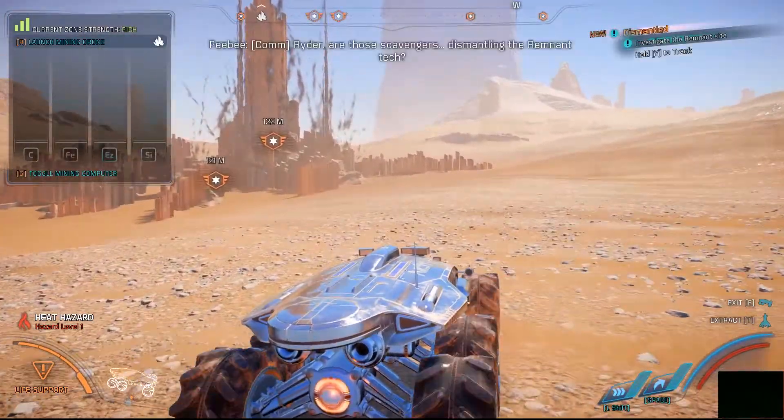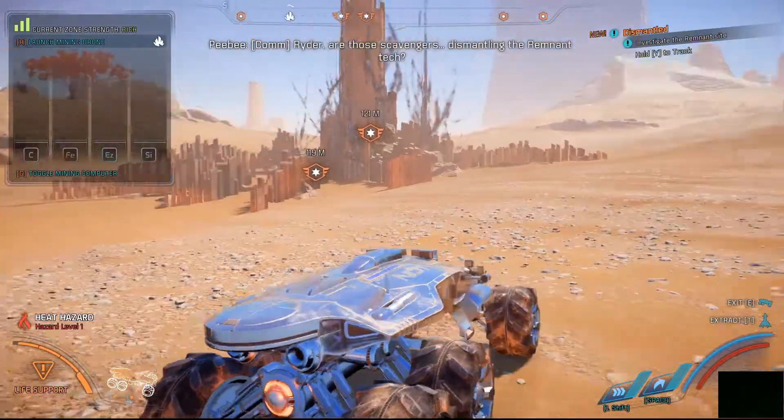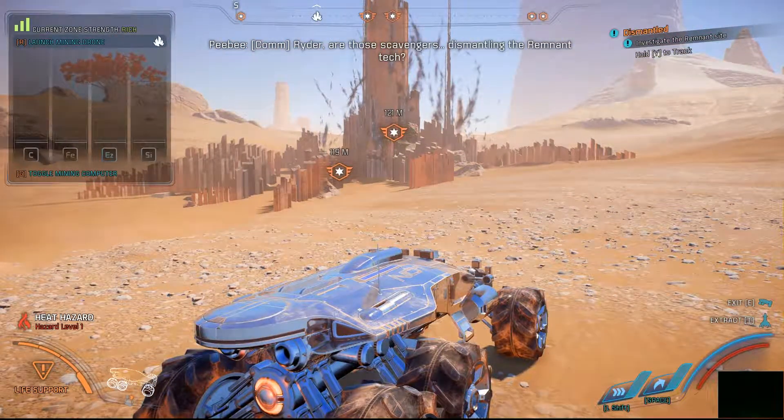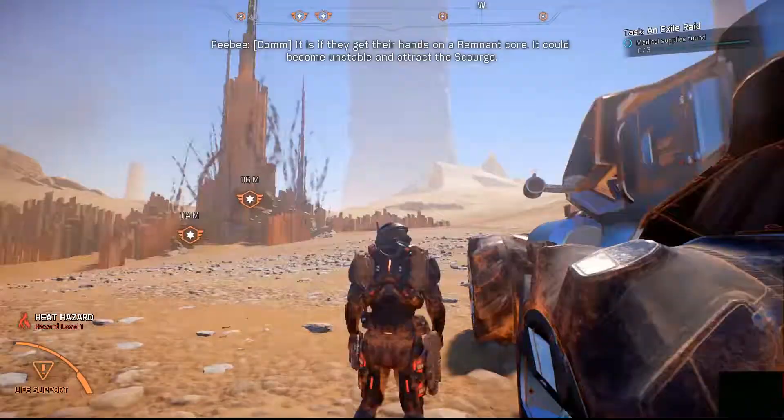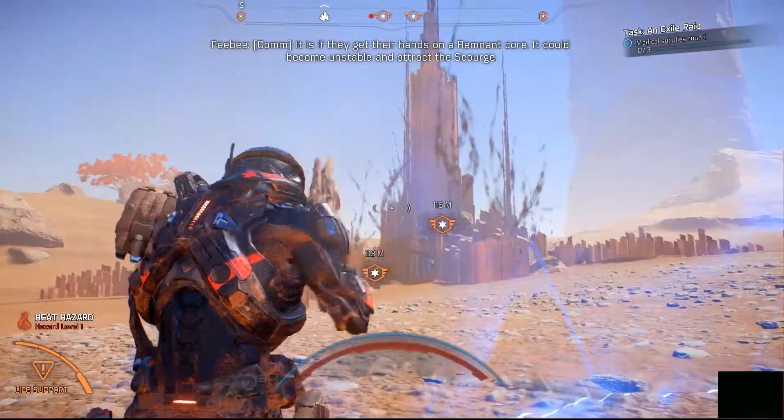Pathfinder, this area... Ryder, are those scavengers dismantling the remnant tech? Is that a problem? It is if they get their hands on a remnant core. It could become unstable and attract the Scourge.